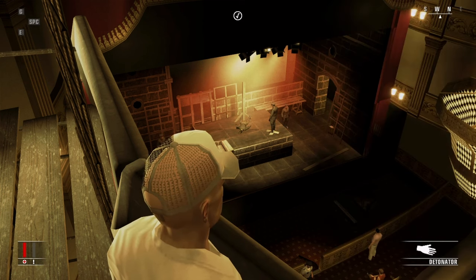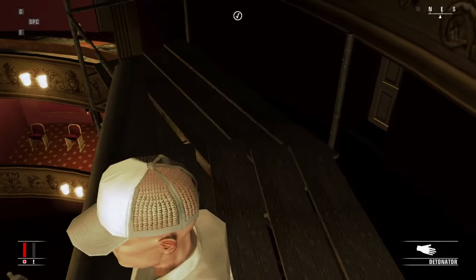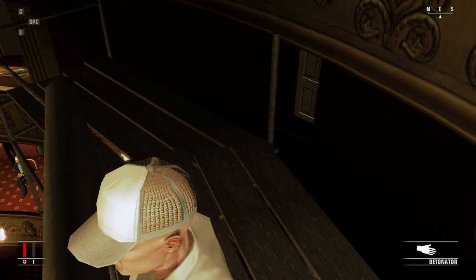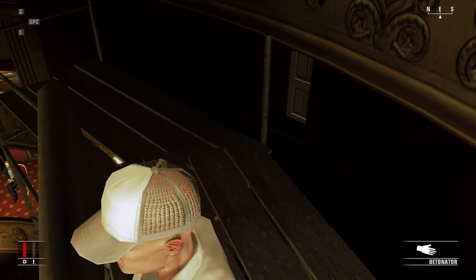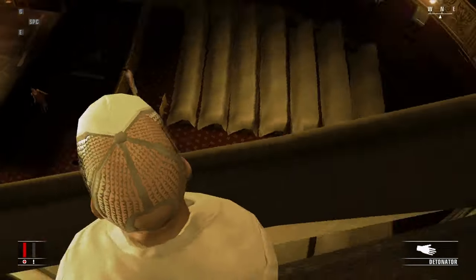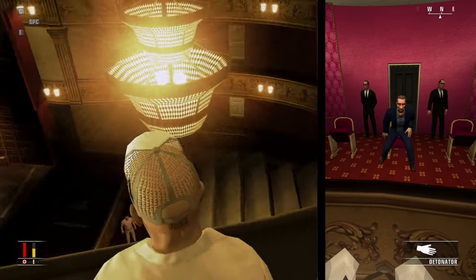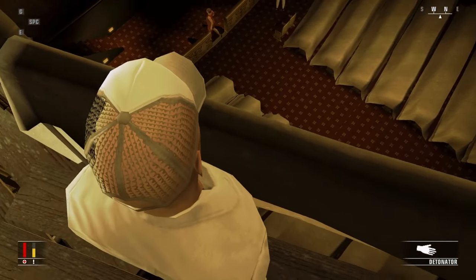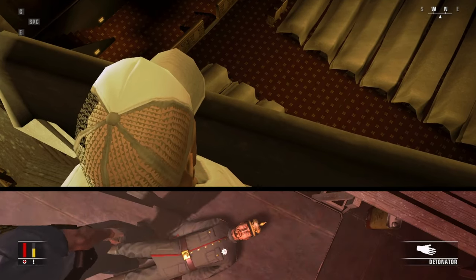I have the display on the right because it helps me — it might be a bit distracting for you all. When he's dead you can see this dude over here in the corner — he's going to be absolutely distraught. He's gonna run, he's gonna trip right over there where I'm looking, I'm gonna activate the bomb, it'll explode, and then I run back for the suit and exit. Boom — easy.